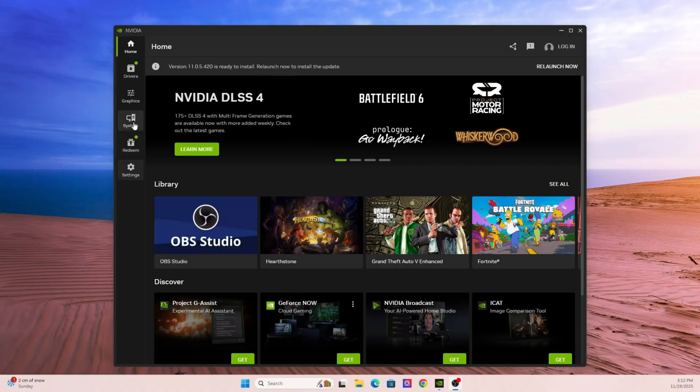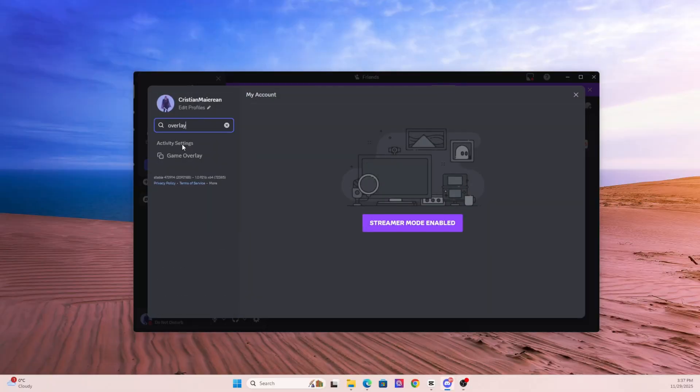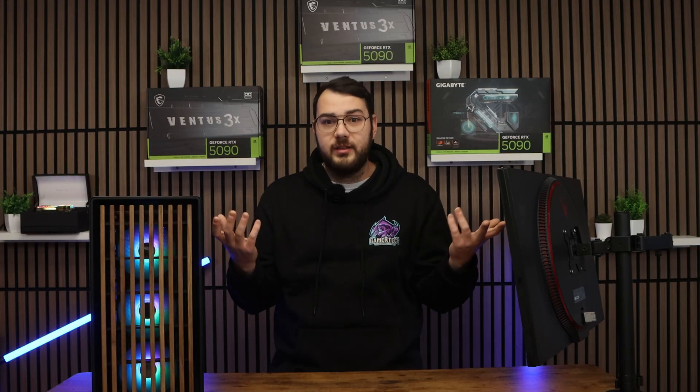Go to Nvidia's app and disable the Nvidia overlay. Turn off Discord overlay in Discord settings. Disable Steam overlay in game properties. If you have MSI Afterburner, close it and disable it for now. Disable Xbox Game Bar if you have it. You'd be surprised how often disabling overlays instantly fixes the issue.